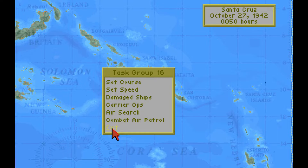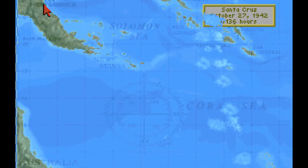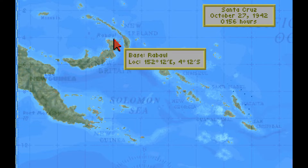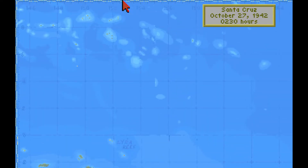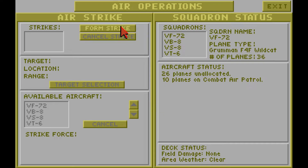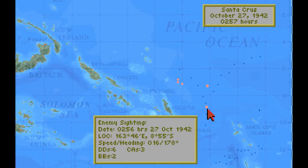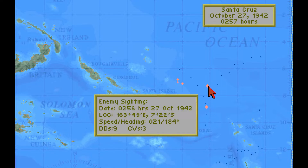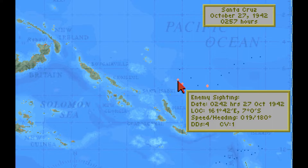Both task forces are operating north of the Santa Cruz Islands. The map extends south to the Coral Sea and 20 south, west to the coast of Queensland in Australia, north past New Guinea and the Japanese base at Rabaul, all the way past the equator to 10 north, 146 east, and east to 170 east, near the International Dateline. Not even 3am, and scout planes are out and have detected the Japanese fleet. We have a bombardment group to the south: 6 destroyers, 3 heavy cruisers and 2 battleships. A carrier task force with 3 carriers and 9 destroyers. Another task force with 6 destroyers, 1 light cruiser and 3 heavy cruisers. And a 4th task force with 4 destroyers and 1 carrier.